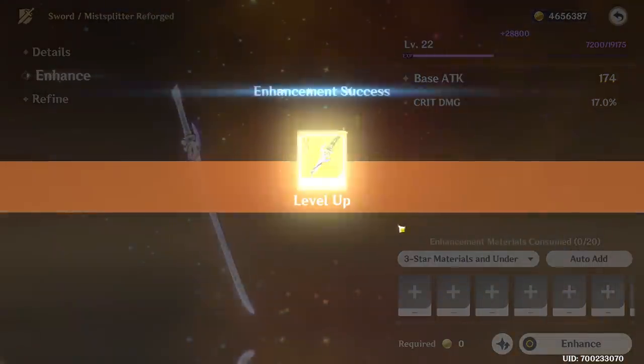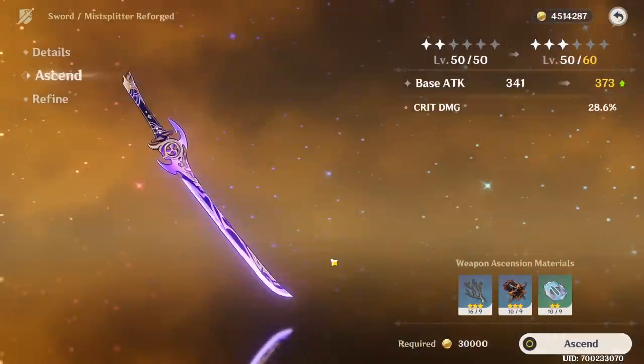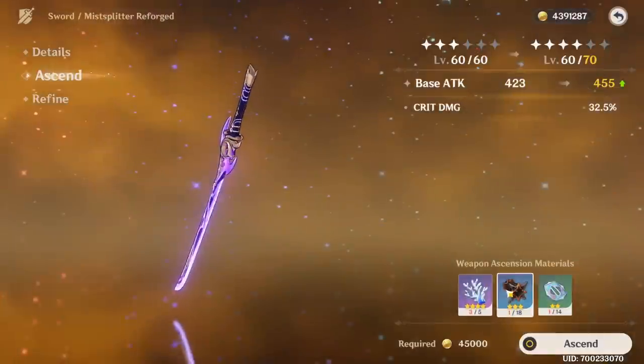Going up to the next star, just auto-adding all of our junk to start, and there we go. 341 base, 28 crit damage. Let's keep it going. We might also need to farm some more OGs.